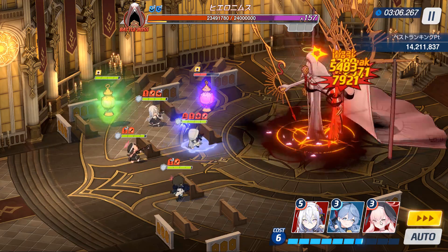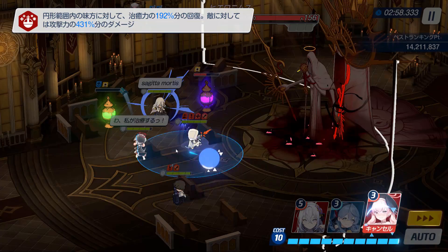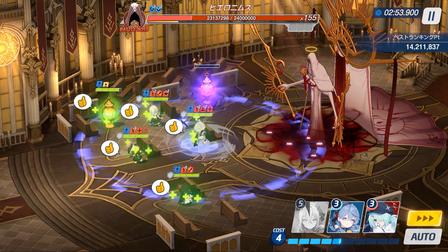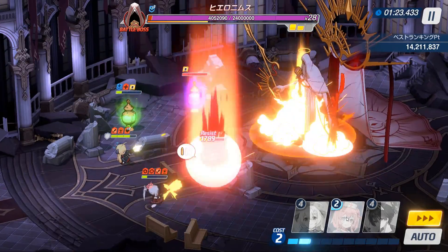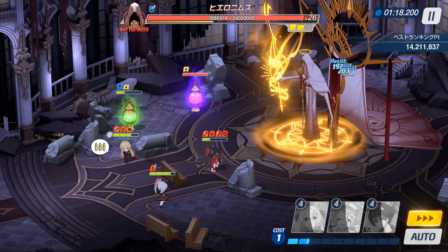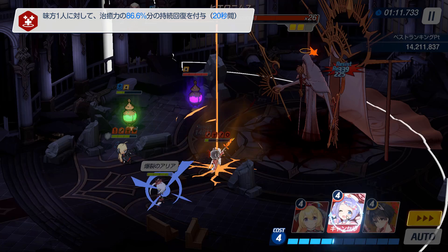Usually, you want to make this deal on your strongest teams. Insane Hieronymus has about 24 million HP to burn through, and you're going to need every damage buff you can to make this possible. Activating the purple relic early in this case is ideal. However, taking this trade on your weaker teams can lead to a very swift death. With your healing capabilities reduced, it won't take very long for Hieronymus to grind down the health of your whole team with his constant AoE attacks.